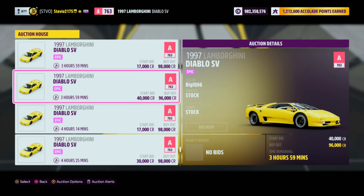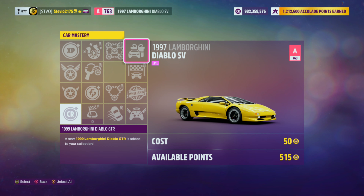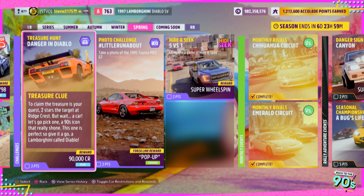You should also be able to use the Lamborghini Diablo GTR, which happens to be in the car mastery of the Diablo SV. So if you want that car, you might not want to buy one from the auction house — there's a chance the car mastery was already used.